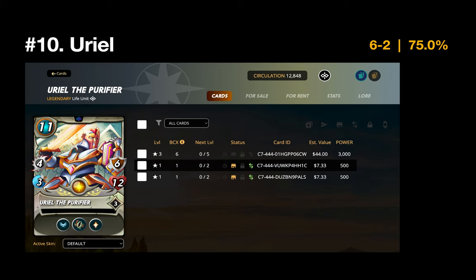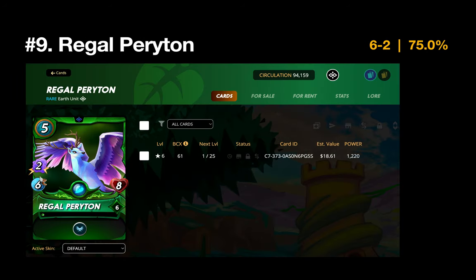Now let's get into the top 10. Number 10 is Uriel the Purifier. I've always had a hunch that Uriel wins a lot of matches. I'm not a big fan of recharge monsters that only attack every other turn, but Uriel is my one exception — because he has a self-heal, a lot of armor and health to absorb damage, and when he does attack, that four-melee with the recharge multiplier is really, really strong.